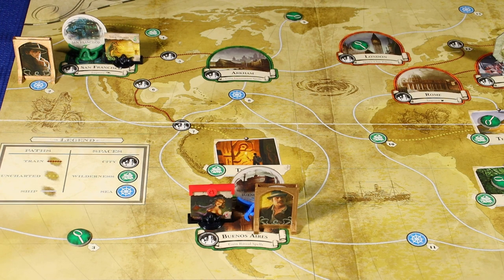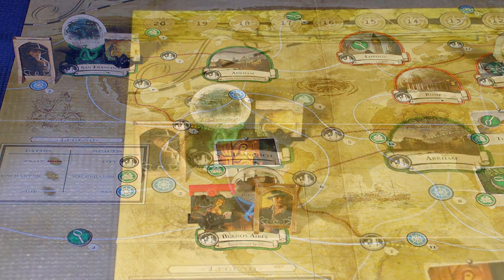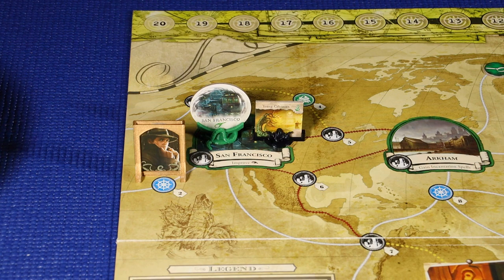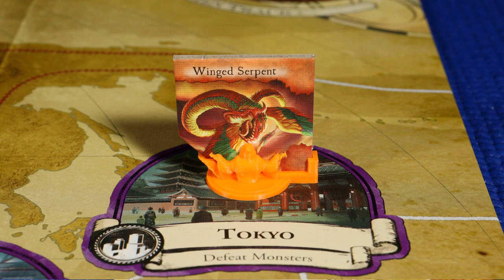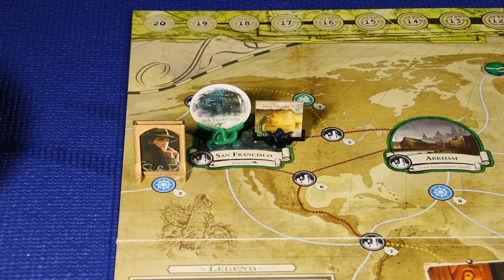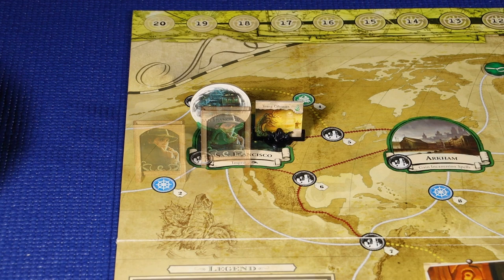That's going to end his turn, and we'll move on to Roland Banks. Roland Banks is in the Hawaiian Islands region in Space 2. Roland is somewhat caught between a rock and a hard place. His paths of movement would be to either go to Tokyo, where he would have to battle that winged serpent, which he's really not set up to do yet, or he could head back to San Francisco, where he would possibly battle that young Chthonian and maybe close the gate in San Francisco. We're going to do a move action for Roland, and he's going to return to San Francisco. Then while in San Francisco, he's going to do a gather resources action — that'll gain him a resource token.